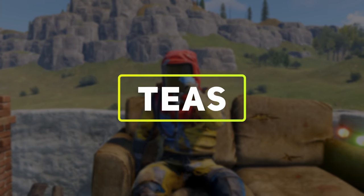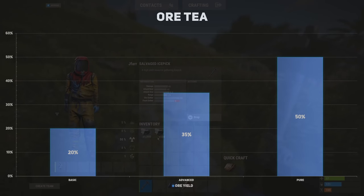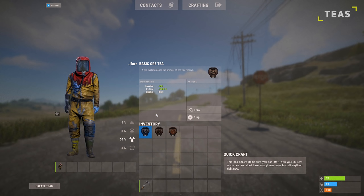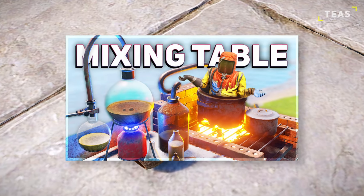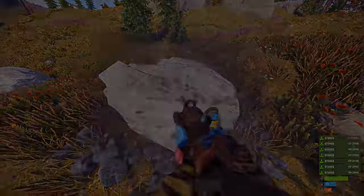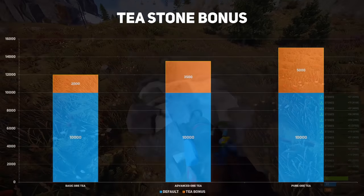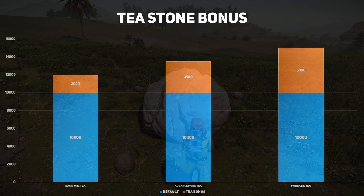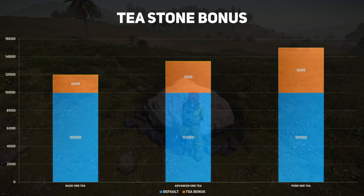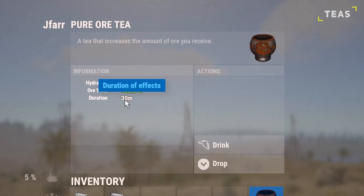If you're looking to go on a farming run, consider drinking some ore tea, as it will increase your ore yield by a considerable amount. There are 3 types including the basic, advanced and pure ore teas. I have a dedicated video on teas and mixing tables if you would like to learn more. So after collecting 10 stone rocks, typically giving you 10k stone, you can expect to return with 12k stone with a basic tea, 13,500 stone with the advanced tea, and 15,000 stone with the pure tea. Each tea's effects will last a total of 30 minutes.